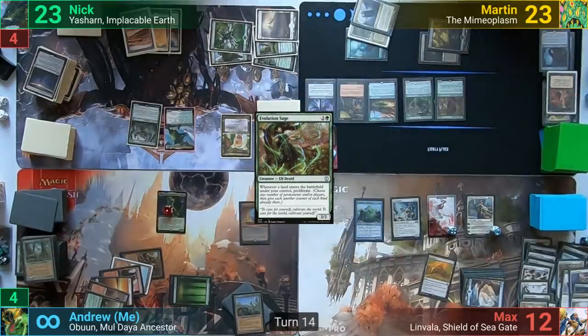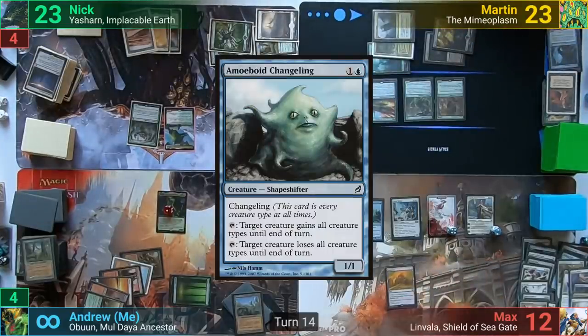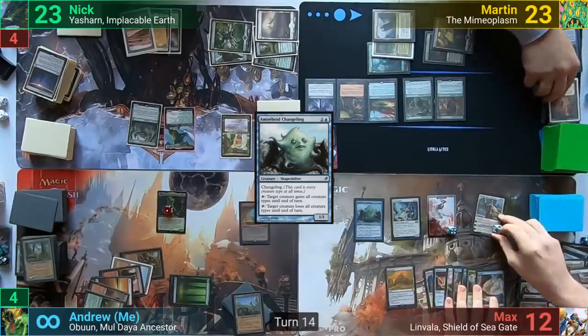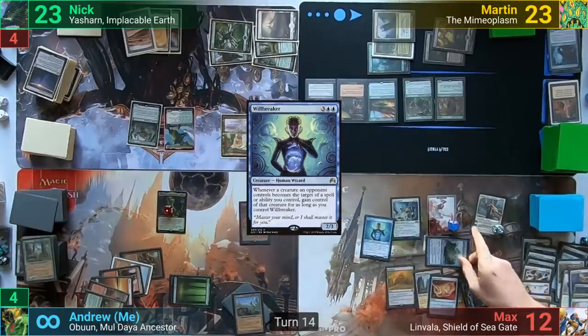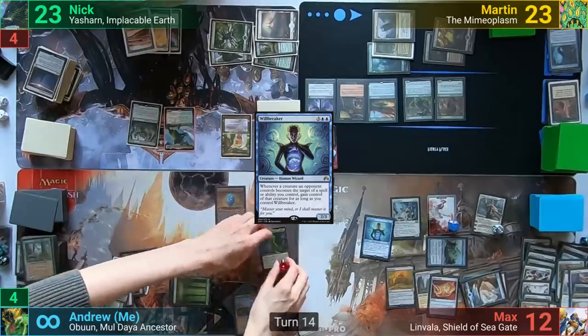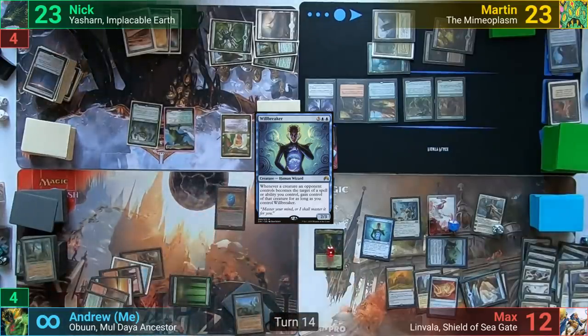At end of turn, Max casts Ojutai's Command with the modes of putting a Manaboy Changeling back into play and drawing a card. Max makes three more Soldier tokens with Elspeth and follows up with a Will Breaker. He activates the Changeling targeting Obun, which with the Will Breaker allows Max to gain control of Obun for as long as he controls the Will Breaker. He passes to me.